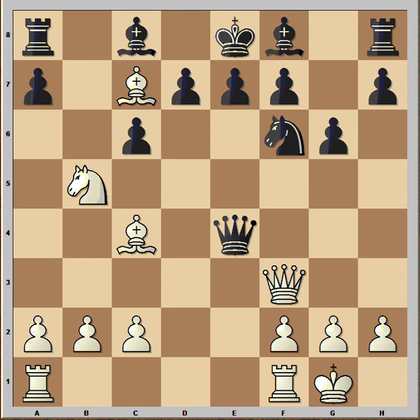King to e8. It is White to move and in this position White made a very strong move which decided the game again. If you wish, you can pause this video and try to find the winning move for White. Are you ready? Knight to d6 check.